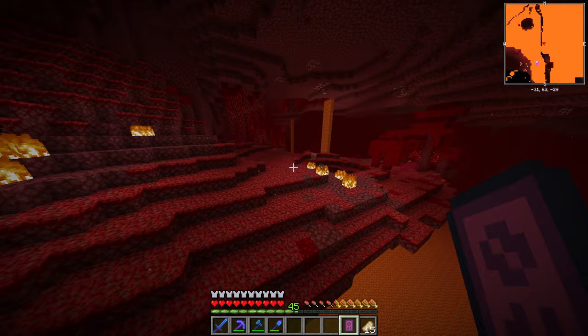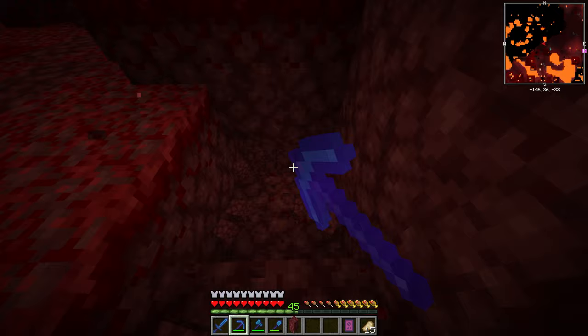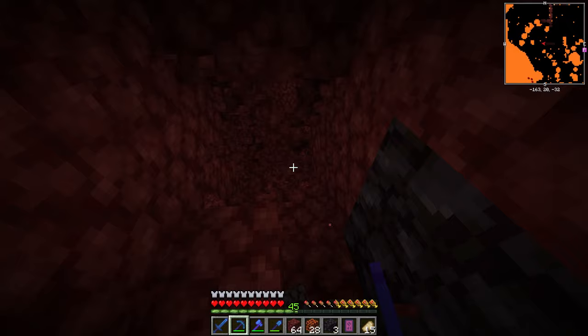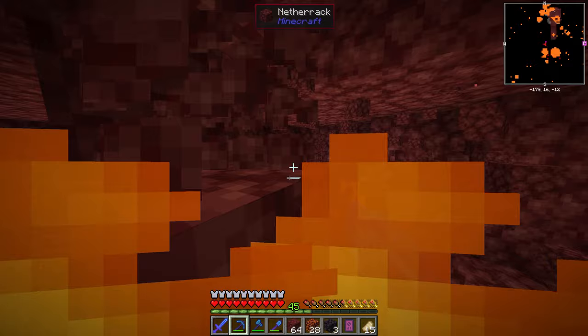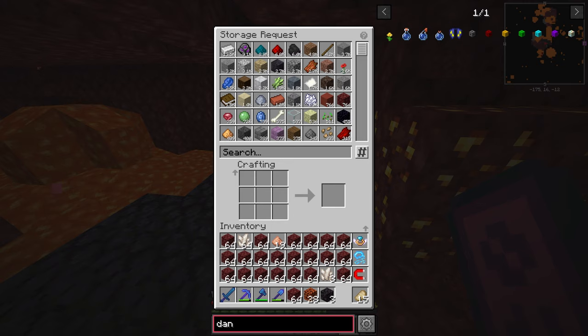Netherite spawns at Y level 15, so we need to find a good place to dig down — somewhere like here seems good. One thing I just realized is I've actually lost my obsidian axe. Do I go back and make a new one and enchant it with efficiency, or do I just run around with this pickaxe? I could just use vein mining and eventually find some. One thing I should grab is my dank null — wait, is there a dank null on this? There is! Did I not make one? I could have sworn I made one.